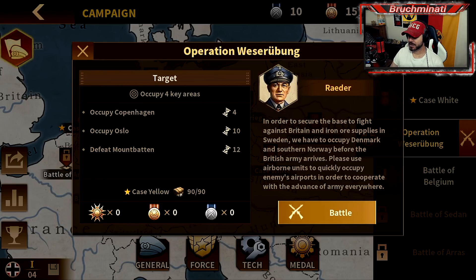In order to secure the base to fight against Britain and the iron ore supplies in Sweden, we have to occupy Denmark and southern Norway before the British army arrives. Use airborne units to quickly occupy enemy airports. Four key targets, three secondary - Copenhagen, Oslo, and Mountbatten.